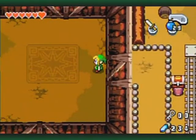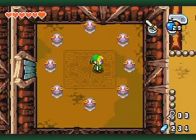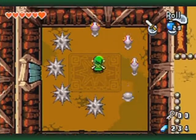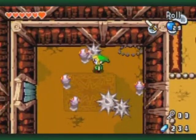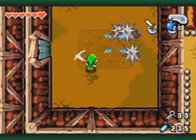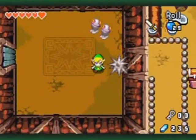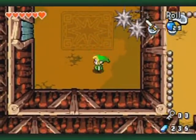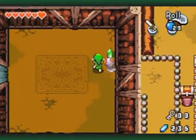Gotta hop down here. Spikey symbol on the floor - what could this mean? Spikey enemy attack! I would divide and conquer these things if you can. But otherwise, just time your sword slashes to when they all jump at you at once. It's a tricky room actually, because you have so many of these really annoying spikey enemies.